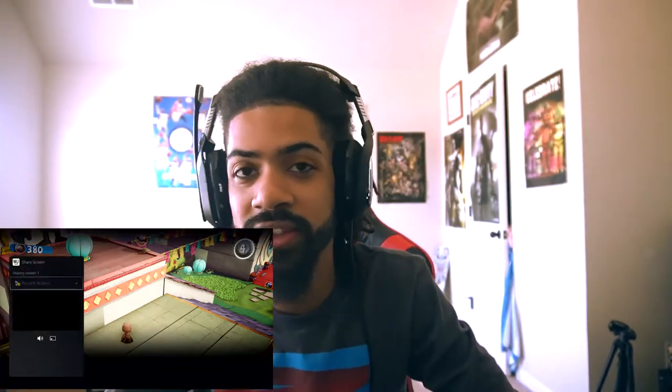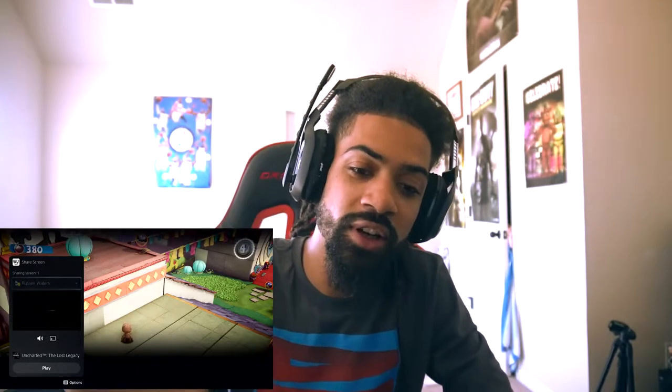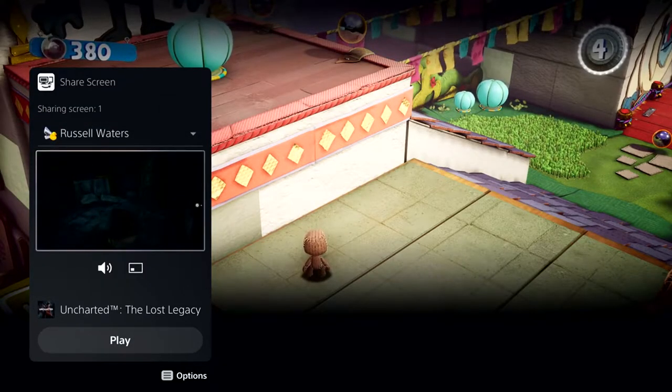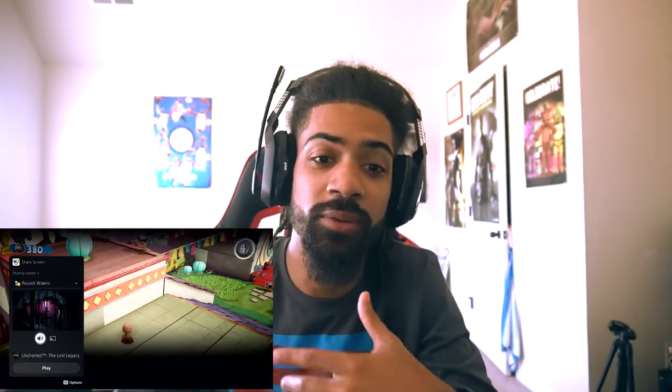Another thing you can do is if someone in your party is sharing their screen — we've already seen the screen share feature before where you can watch people play their games. Now the difference is with these cards, you can literally put it as picture-in-picture and put it on the side, basically wherever you want it to go. You can literally watch your friend play a game while you're playing a game. That's not really a huge feature for me personally, but it's still a cool thing.